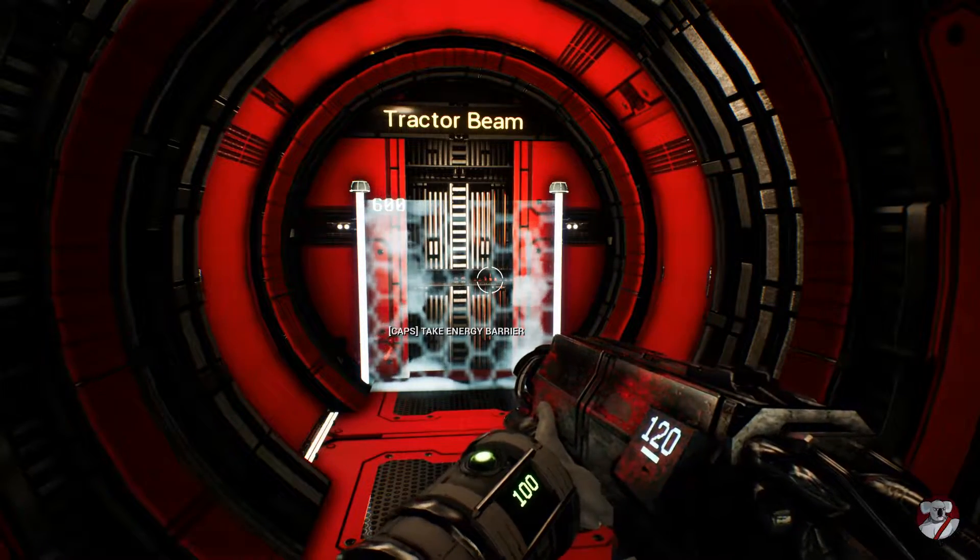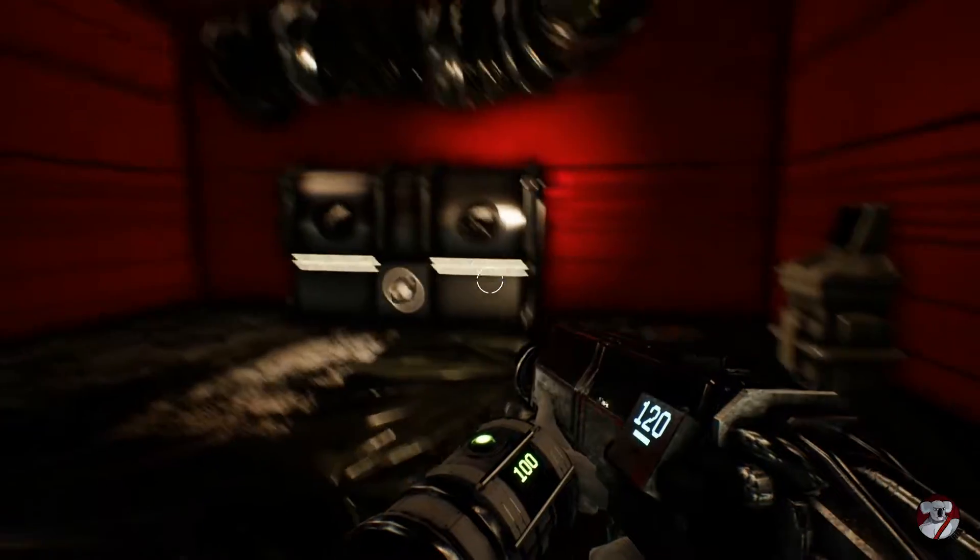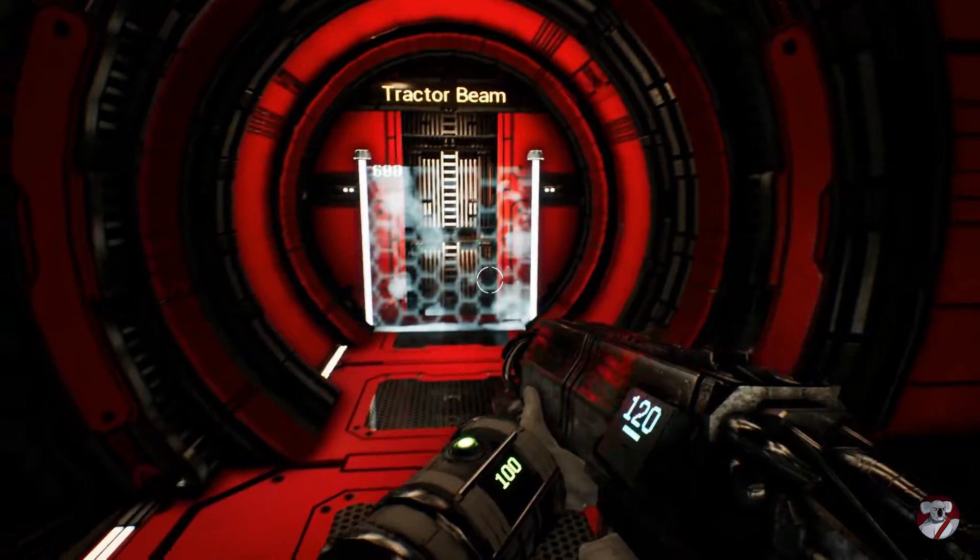Welcome back to episode 7 of our Let's Play Through of Genesis Alpha 1. We finished the previous episode by getting this U-Butte grenade launching weapon that I'm holding.